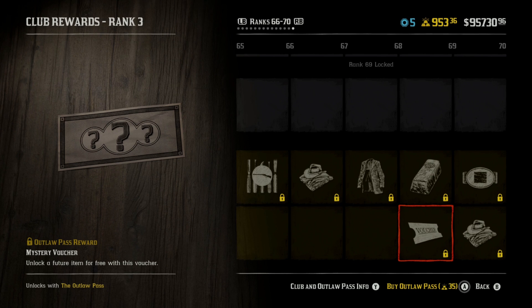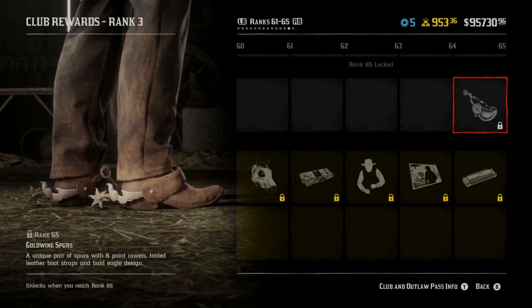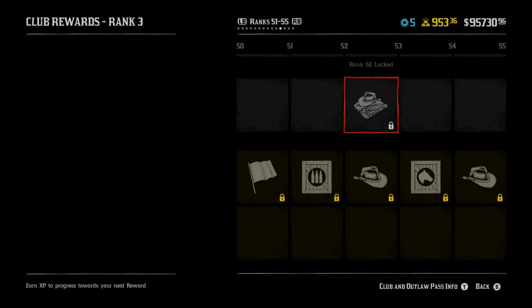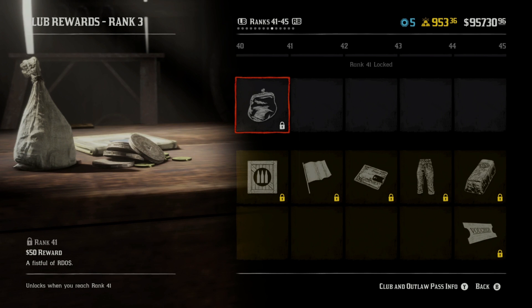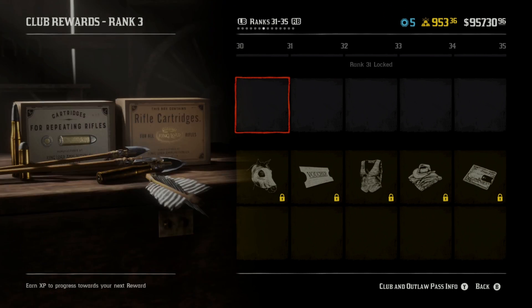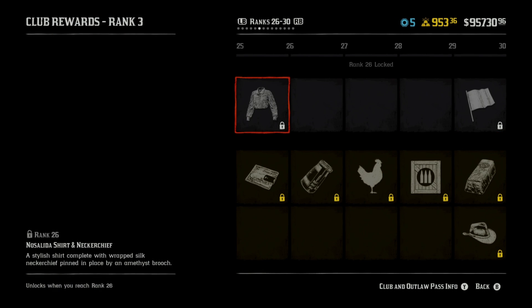So then we obviously get this mystery voucher, but there's a lot of things that are unlocked. This is like a battle pass type thing. The Outlaw Pass — we get gold wing spurs. We get an outfit, the Veteran, for Crips. Ammo parcel.